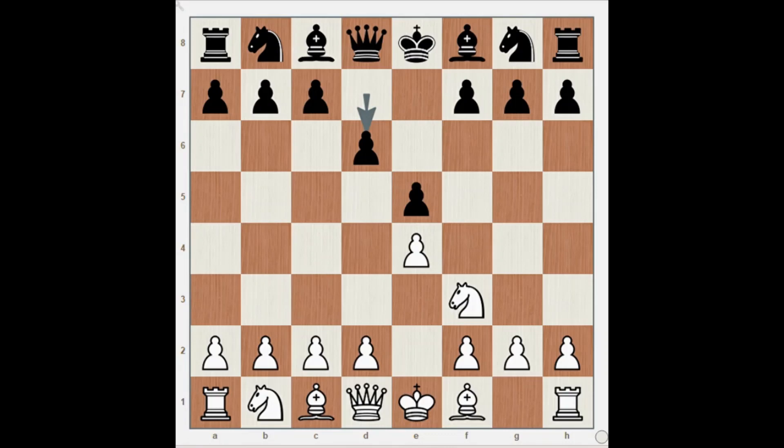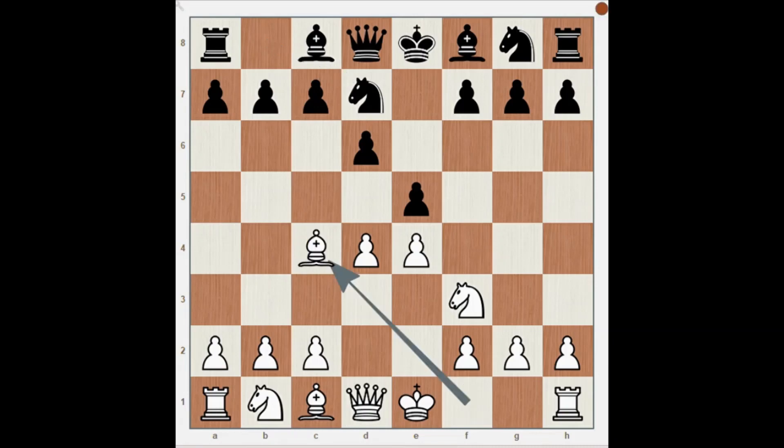Pawn on d4 by White, attacking the center. Black provides more power by playing Knight on d7. Then we have the most natural move by White: Bishop to c4. Here we have Pawn on c6 by Black. The main point of playing c6 is to make activity for the Black Queen.